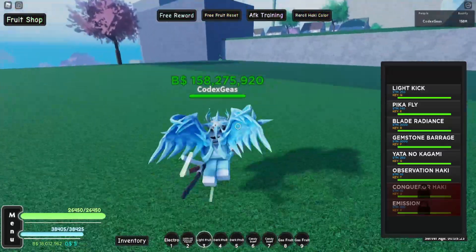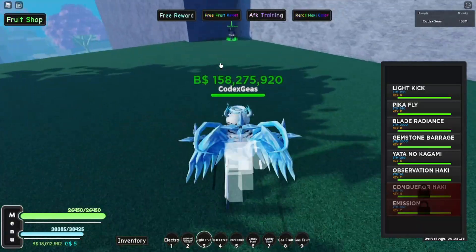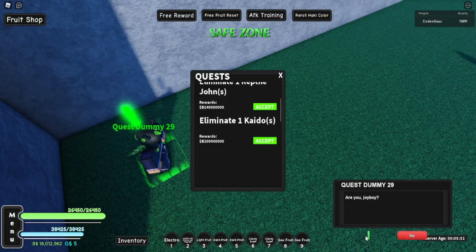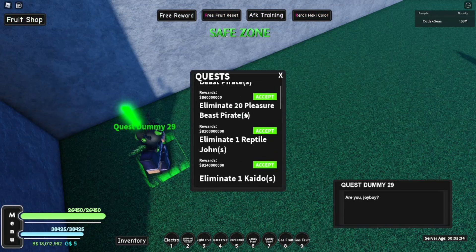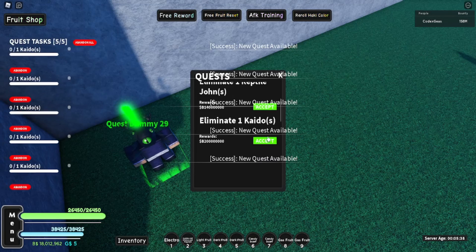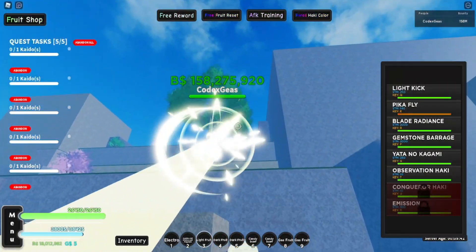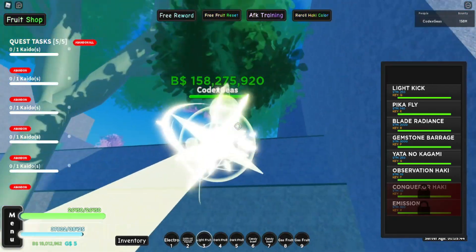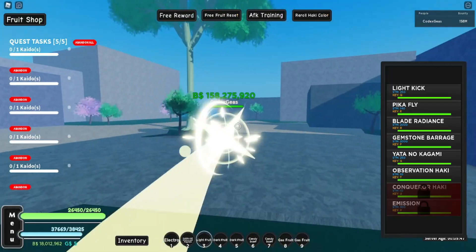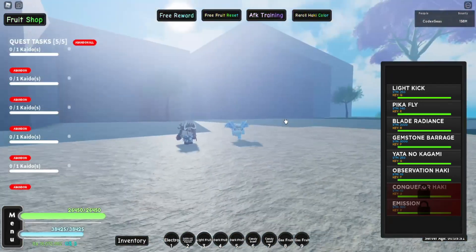At the pink trees, the NPC is called Master One Assortment and there is a quest right here — Quest Dummy 29. This is Kaido's quest. Accept it. The location of Kaido is near beside Odin, so just go up there.